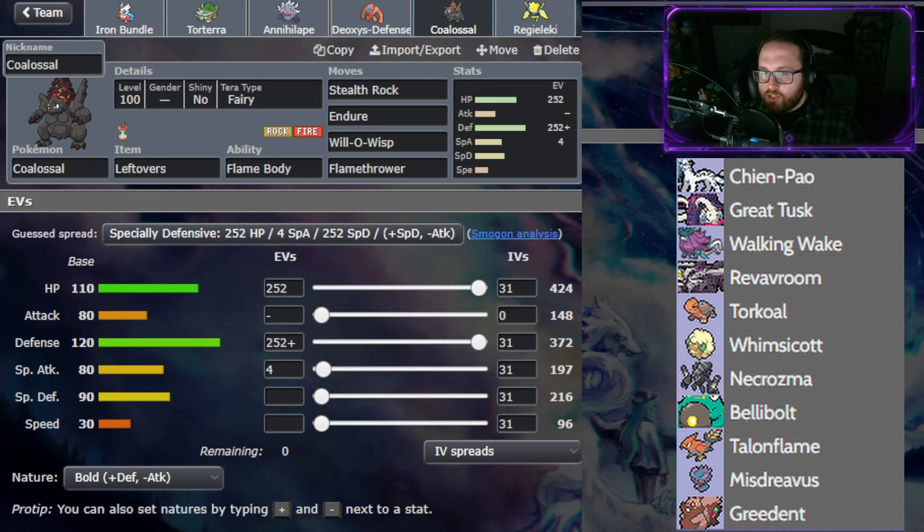Bringing Coalossal — I have both Torterra as my Terra this week and Coalossal. It's going to depend on the situation which one I need to Terra. Most games I ended up Terraing Torterra — Terra Water to be able to get Shell Smash — but Terra Fairy is an option as well. Rocking Flame Body, this is my main switch-in to Chenpao. I want to possibly get a burn off on that, which is why I'm also rocking Endure — for more possible chances to get a Flame Body proc on Chenpao. Stealth Rocks, Will-O-Wisp, and Flamethrower — pretty standard set besides the Endure, but it'll work out pretty well.